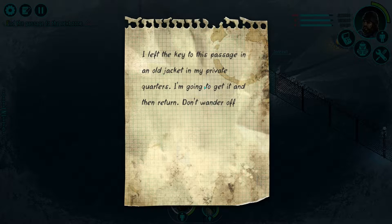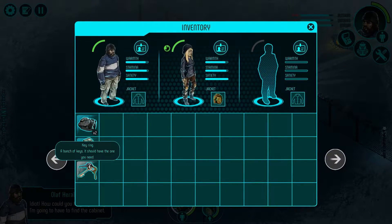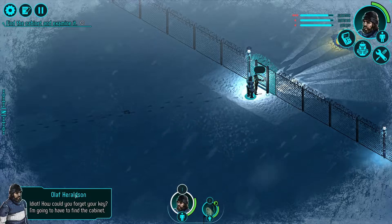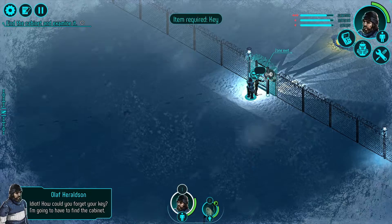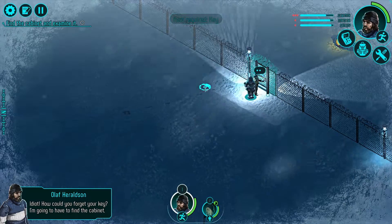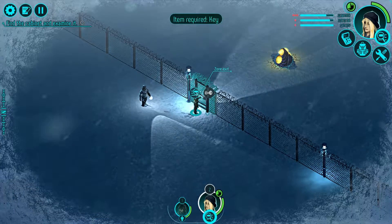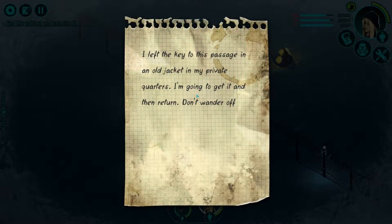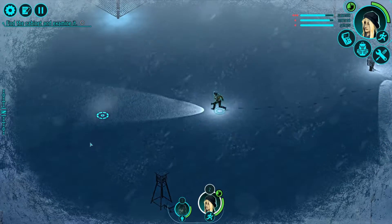We find another note: 'I left the key to this package in an old jacket in my private quarters. I'm going to get it, then return.' So that must be a more specific key. We need to get inside because our warmth is dropping quickly.